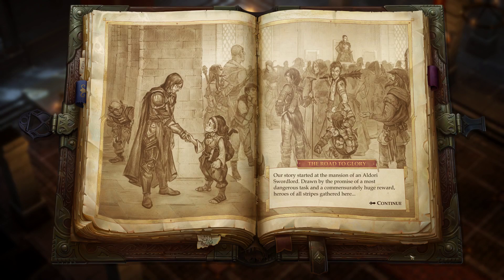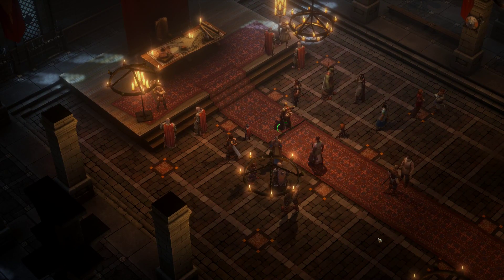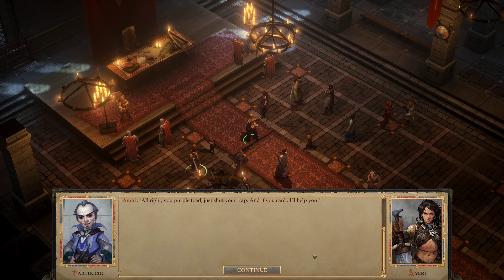Our story started at the mansion of an Aldori Sword Lord. Drawn by the promise of a most dangerous task and a commensurately huge reward, heroes of all stripes gathered here. 'Where are they? This is taking forever. They didn't even say what this was for, just that the Aldori were looking for heroes. Who are the Aldori anyway — rich folk?' 'If you can't be patient, no one's keeping you here. Just go back to your mountains or whatever hole you crawled out of.' 'The Aldori Sword Lords run the premier school for the dueling arts. They're also the richest and most influential group in this part of Brevoy. Take that tone with them and they'll teach you some manners pretty quickly.' 'Alright, you purple toad, just shut your trap — and if you can't, I'll help you.'